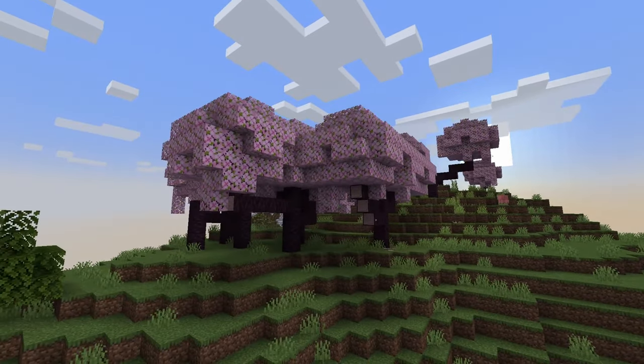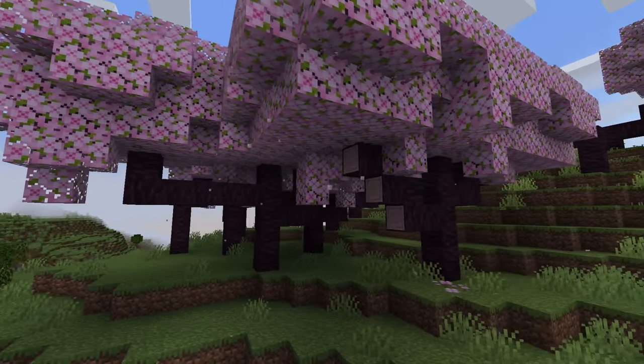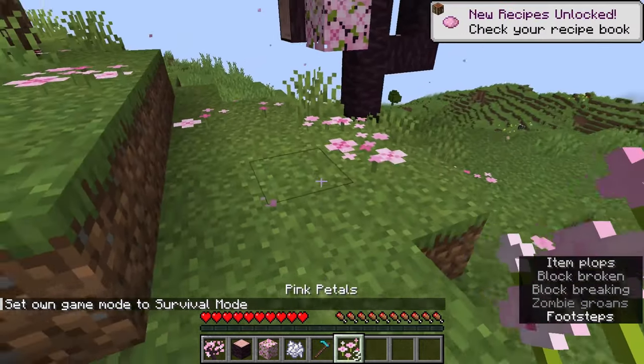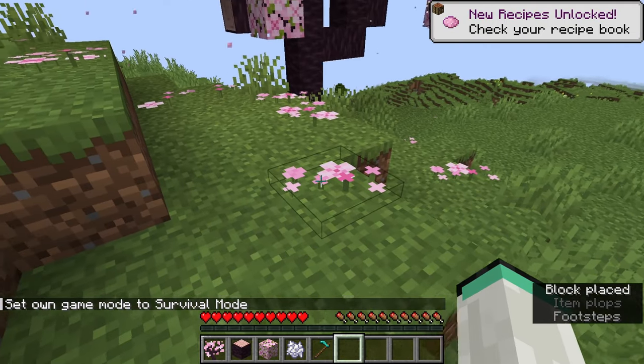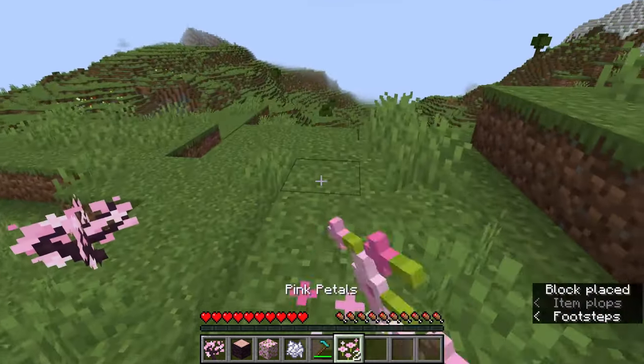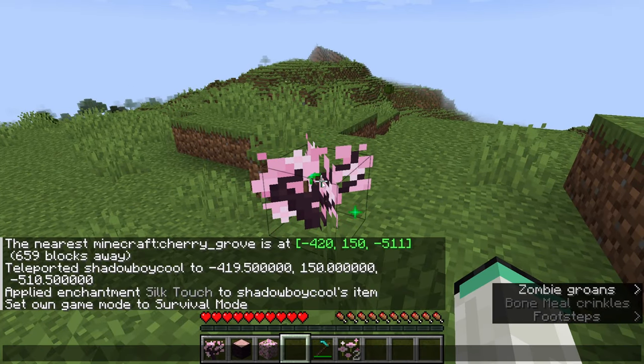The trees are shorter and the branches spread off into two different directions. The leaves on the floor here are actually cherry blossoms. You can pick them up and then place them in piles of four to get these beautiful piles of cherry tree blossoms. And the saplings in this version as well as in Better Minecraft look pretty similar.